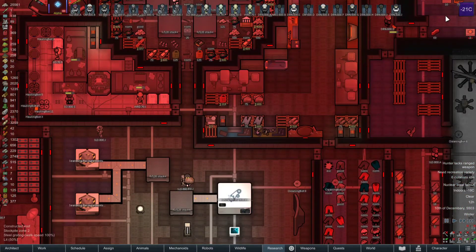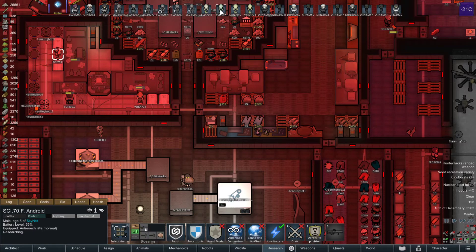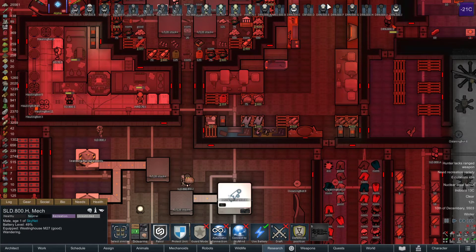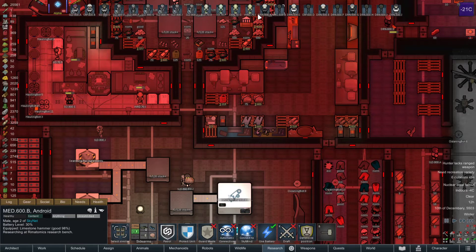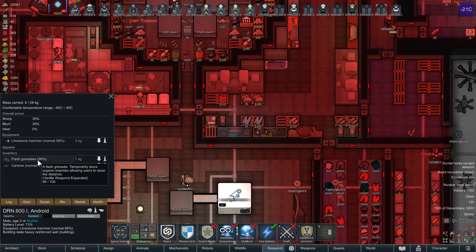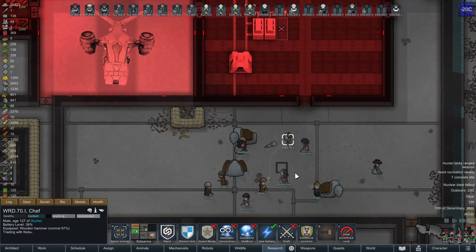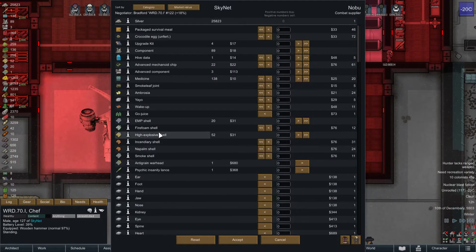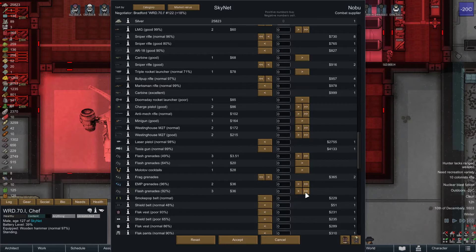I want to check the flash grenades because we've got too many building up - somebody has one set of flash grenades and I don't know which one they have. The doctor medbot had EMP and I thought it was 70, but we changed it to 600. So the 96% flash grenades - steel check, 2,000. We'll hold off on construction projects until after we do the quest. The 96% flash grenades are the ones, so 92 can go.